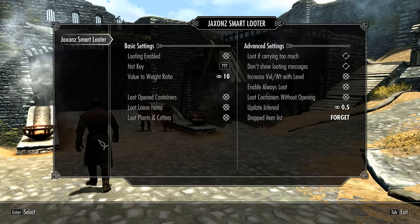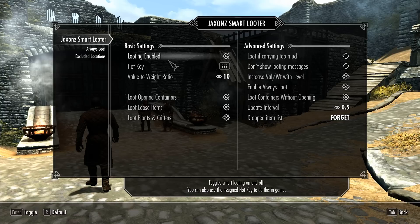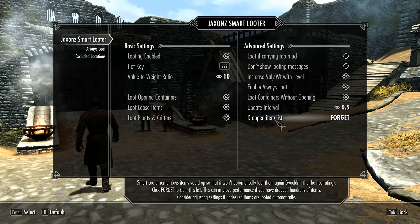But do not worry — the mod has an MCM menu which will allow you to completely disable the mod in-game, or even use a hotkey to do that. The mod also keeps a list of items you dropped, so it won't re-pick them, and gives you the option to clear this list.